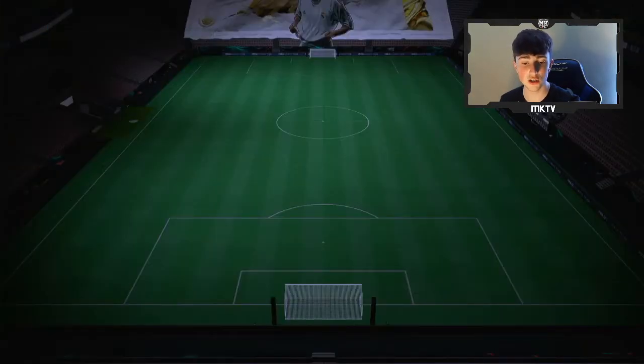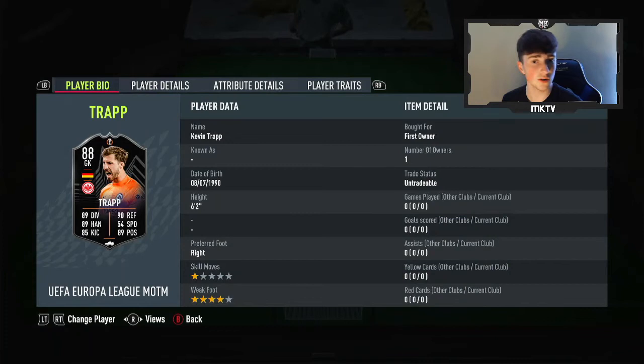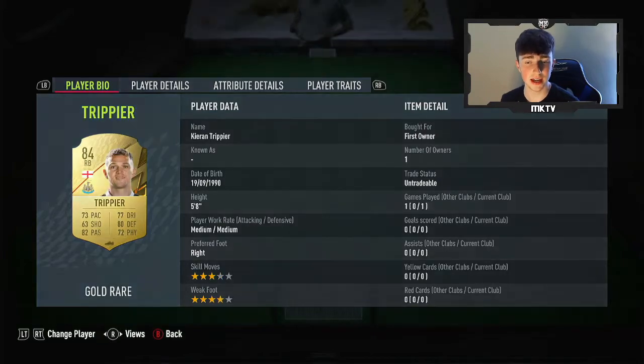Looking at the actual squad itself, it is an 84 rated squad with 45 chemistry. This is the team I've used — you don't have to use the same team, but you can use it if you really wish to as well. Voland, Trap, Ibrahimović, Boateng isn't too bad as well, 82, 84 there, Luis Alberto, Idris Saganagay, Barella, Sirigu, Rui, Patricio.